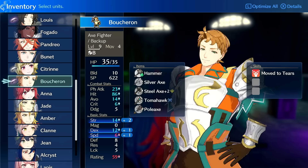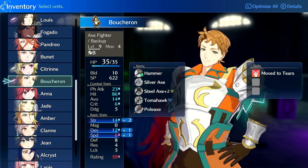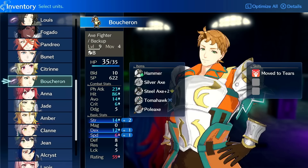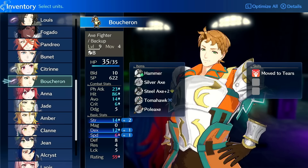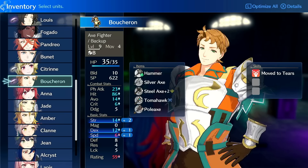He starts off with 300 SP, which is difficult to build up. For early passives, you can't go wrong with Canter — it just makes your units flexible with positioning and mobility. Because he has high health and potentially high speed long-term, he could be a good candidate for off-tanking. Momentum could be decent if you go the Wyvern route — it only affects the first hit, but on Wyvern you can consistently get plus four to six extra damage from it. That's a pretty good option for him.